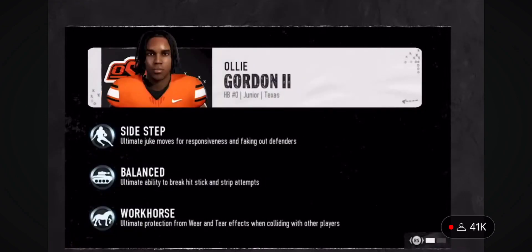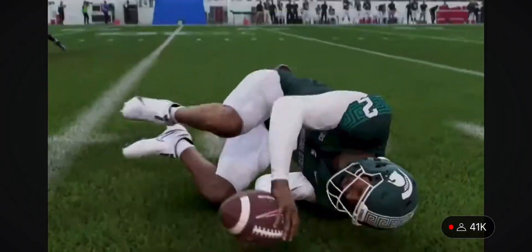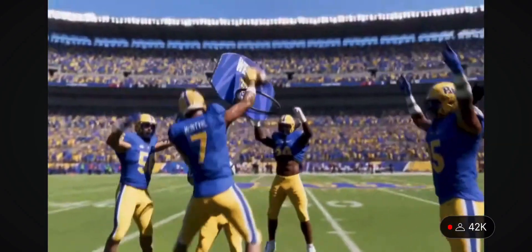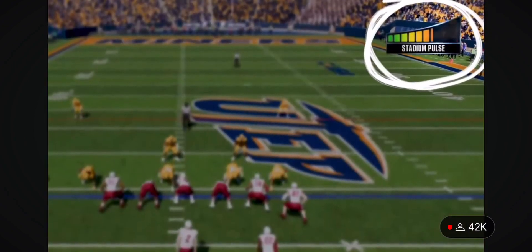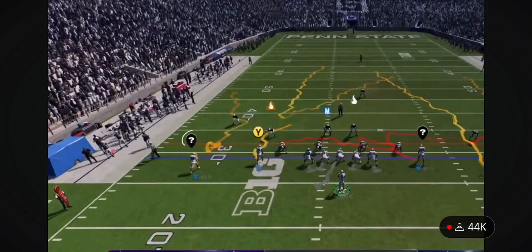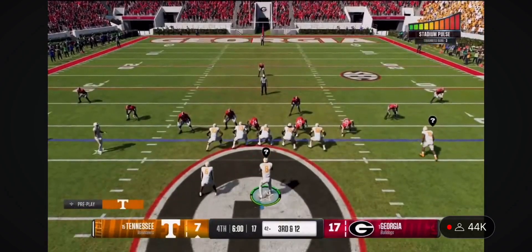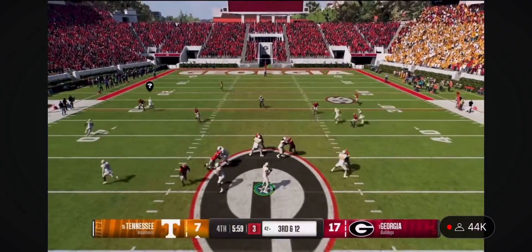From Tiger Stadium to Happy Valley, we're pumping the sights and sounds of the most iconic and daunting home field environments right into your living room. And with home field advantage, the host team has the upper hand. As the visiting team, you'll face various degrees of home field advantages impacting confidence and composure levels, on-field performance, and more. Home field advantage will disorient players with lower composure levels more than it will for level-headed players. Decisions like audibles and hot routes will become more difficult because these stadiums will be rocking, so it's more important than ever to keep your team in manageable down-and-distance situations.